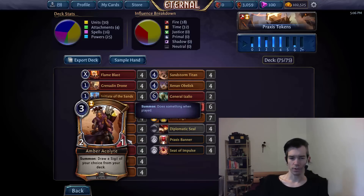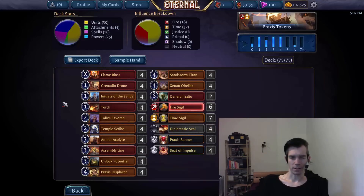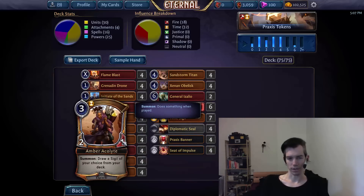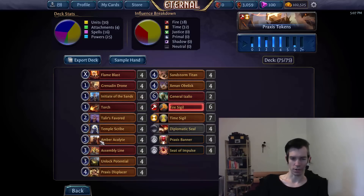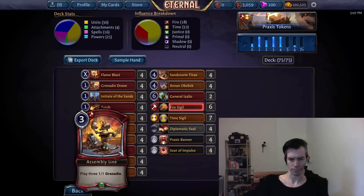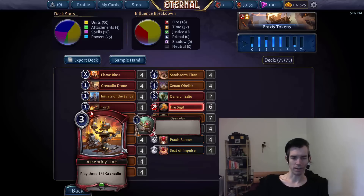Then we have the three-drops. Amber Acolyte is basically the same as Taliyah's Favored but stronger. It's especially important because we basically run double time and triple fire cards, so the influence fixing from Amber Acolyte holds it together — it usually gets us the last influence we need, helps grow our Flame Blasts, gets us to our Obelisk threshold, and just generally hits our power drops so we can do multiple things per turn. Assembly Line is the power play — like a small scouting party, costs half, gives three quarters of the effect. The Grenadians don't draw cards, but it's so much cheaper and efficient, and it really helps us overwhelm the opponent.